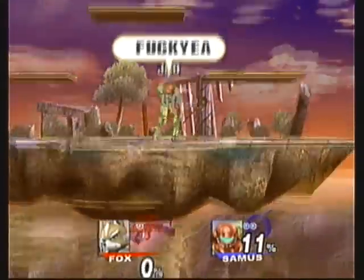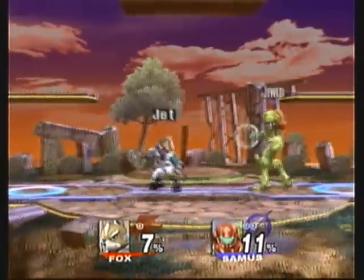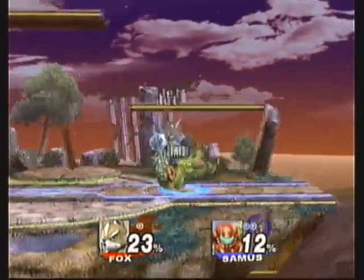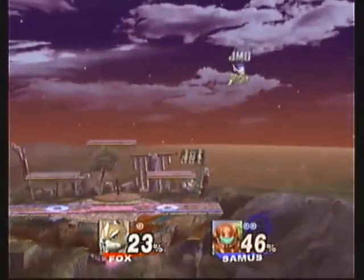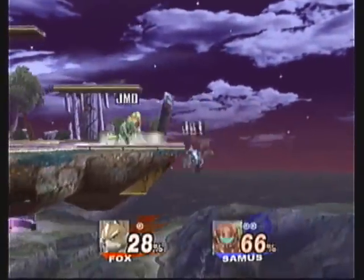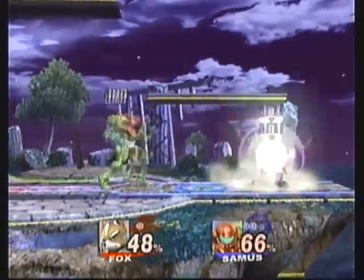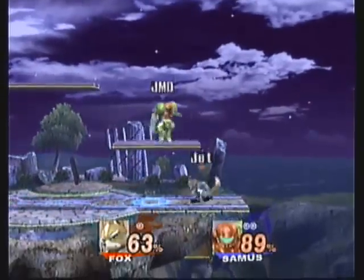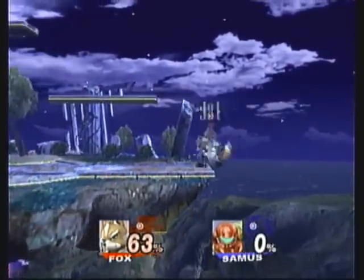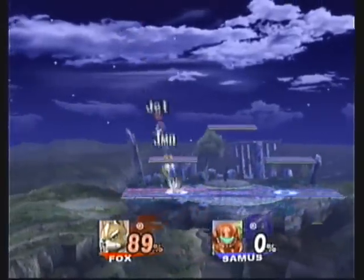I shouldn't be getting killed by Samus at that percentage. That was not very smart of me — I probably should have gone for the up recovery. The side recovery is a bit risky. I go for the shine there, it doesn't really work. Got another grab. Got all the hits on the forward air twice — very nice. Tried to go for the up smash, didn't get it. He gets me with his recovery. Got some nice damage with the down air and I kill him with an up smash.